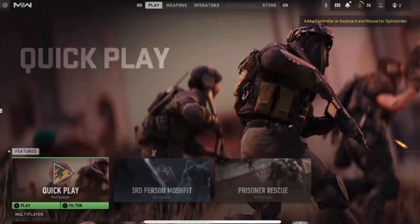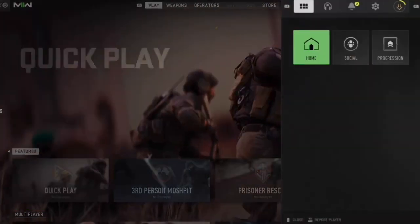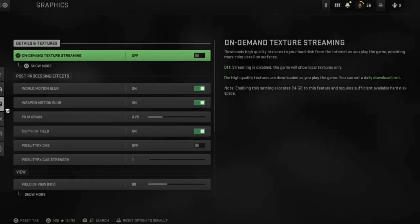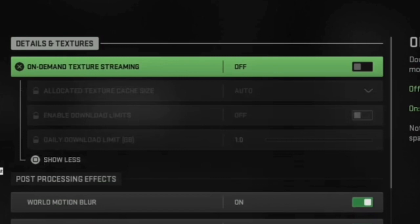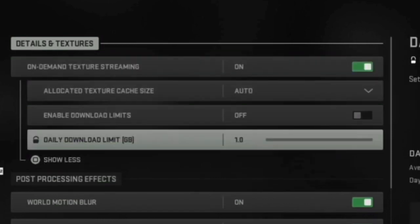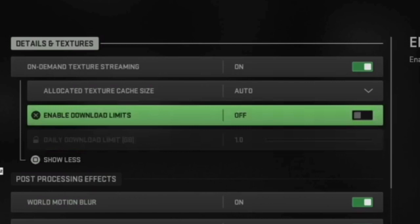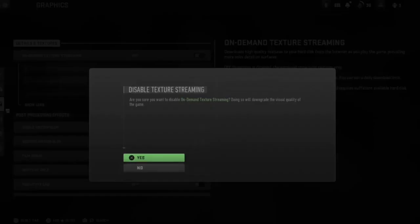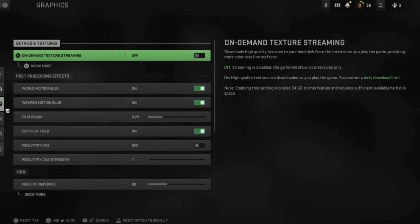Load up Modern Warfare and you'll start on the main page. Click Options and go all the way to the right where it has your Settings. Once in Settings, go into Graphics. The first option right there is On Demand Texture Streaming — usually it'll be on. Go ahead and turn it off. All the settings under it will also turn off automatically, so you don't need to mess with those.